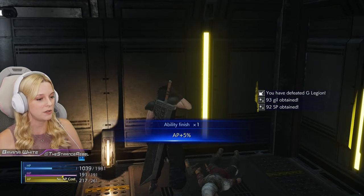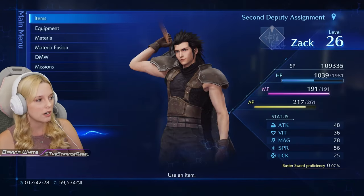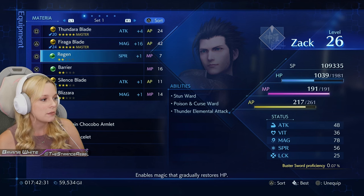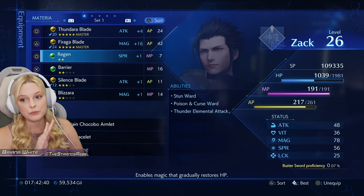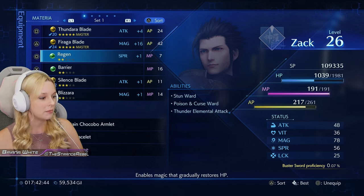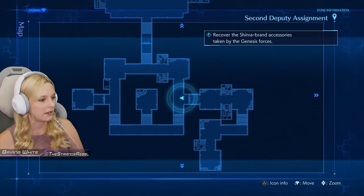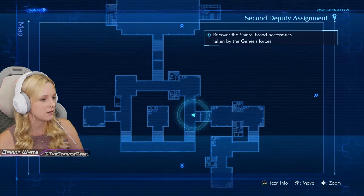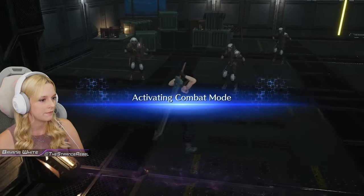I'm already at half HP, so I'm a little scared right now. I might venture into my materia to equip something other than Regen, because right now it's not doing a lot for me. I wanted to level it, but it's really problematic because it's really just not working that well. Where am I going? Okay, I just walked up here — there's this big square so I got to clear it. Activating combat mode.